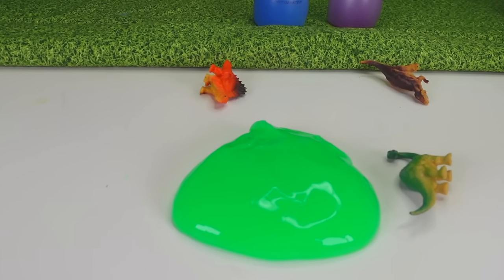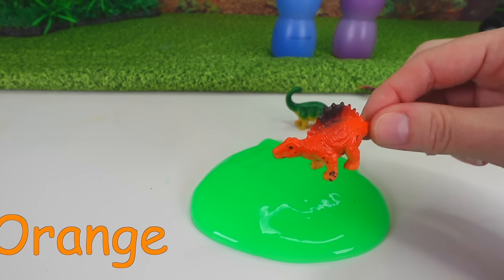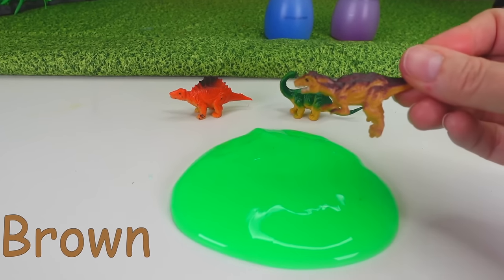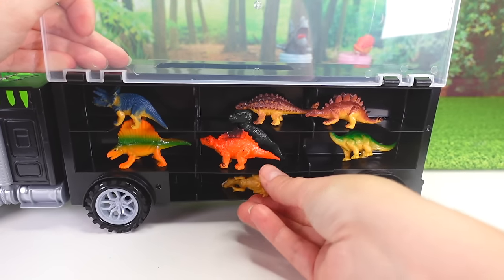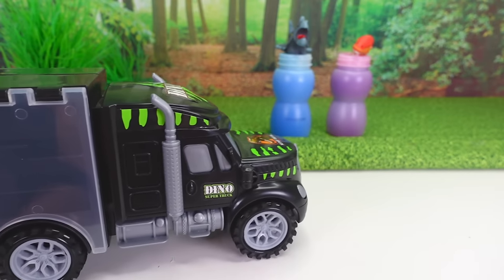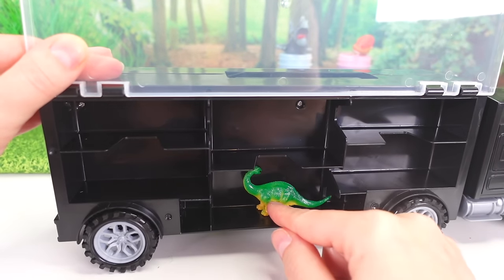Three more dinosaurs! We have another green one, and it's jumping in the slime. We have an orange one jumping in the slime, and another brown one — a T-Rex — and he's diving into the slime. Silly T-Rex! Let's fit a few more dinosaurs in here. We're running out of room on this side, but if we close this up, dinosaurs, you stay inside of there. Then here comes the truck — we can open this up and start filling up this side of the truck.